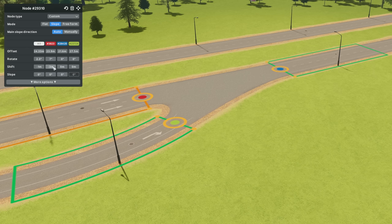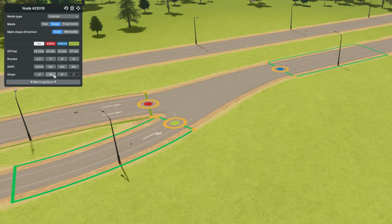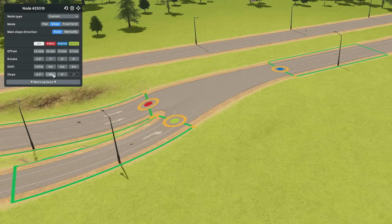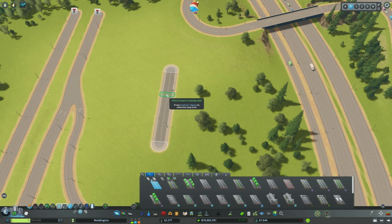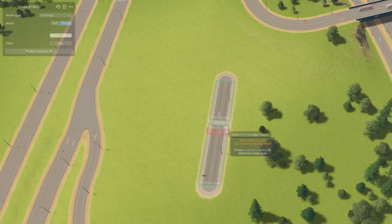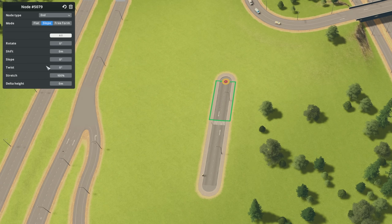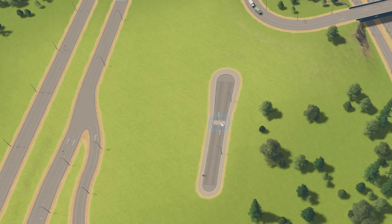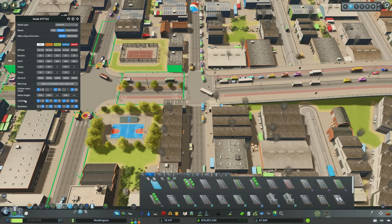You can shift specific nodes to spread things out or bring them closer together, and slope specific aspects of the node to raise or lower them, making things look a ton more natural. You can also add a node within a segment to create a crossing, or select an end node and stretch it out to create a cul-de-sac — usually 150% or 200% does the trick. Then going into Move It, holding down alt, you can slide the node in and have a cul-de-sac. You can really adjust every single facet of a node with Node Controller.